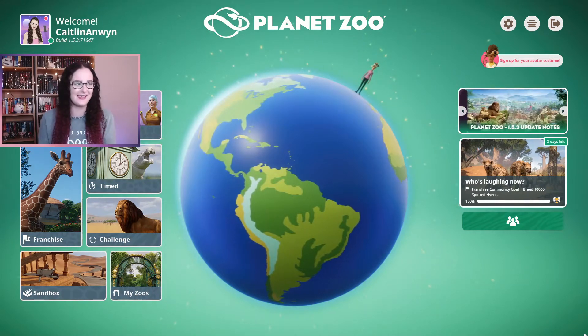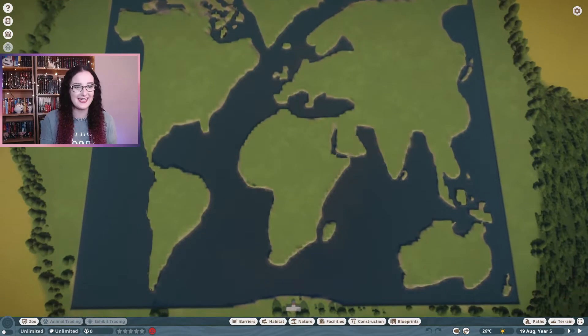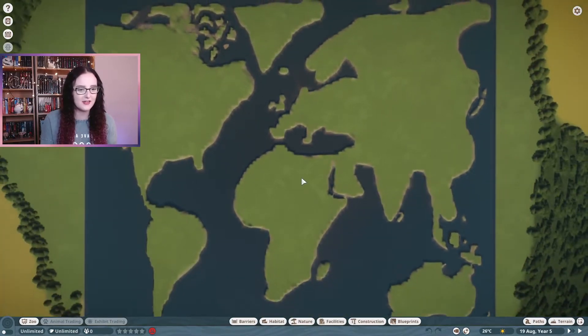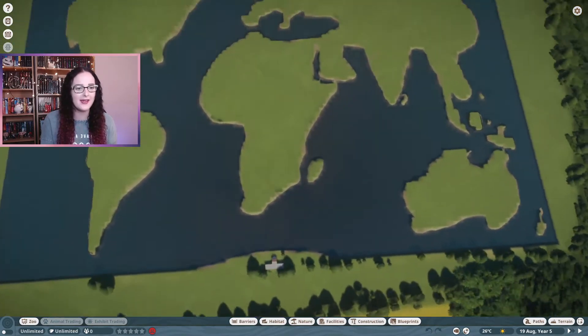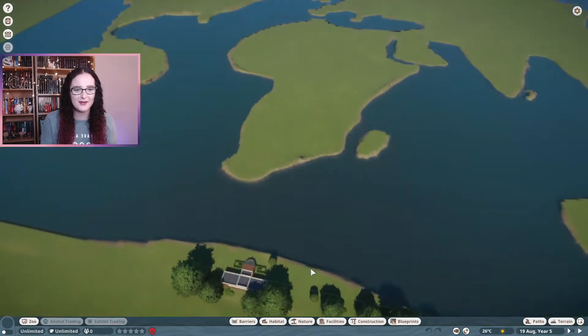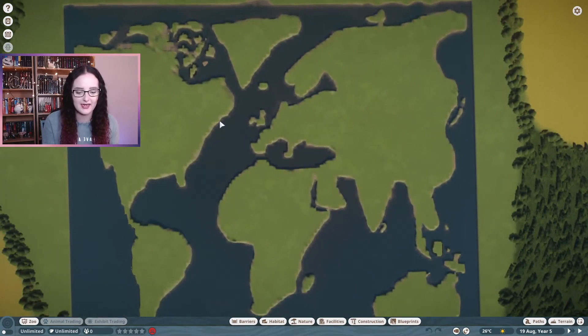Let's get started. This first one isn't technically a zoo — it's a template — but I just thought this was so cool. Someone's done a literal Planet Zoo, so if you really liked this template you could put the animals that belong in these continents where they belong. I have no idea how you'd get guests over all this water — maybe elevated pathways — but this is a really cool concept. This blueprint is by Theme Works, it's called Earth Template, and I'll put the link in the description.